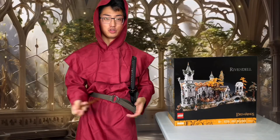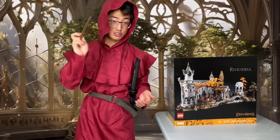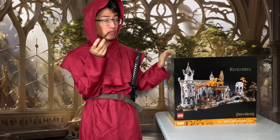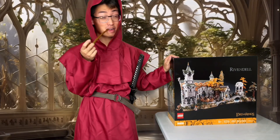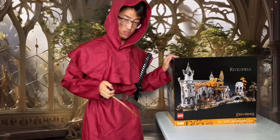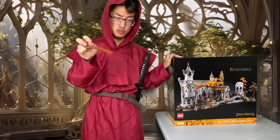Hello everyone and welcome to Sawyer Studios. I am Sawyer the Red, the sixth wizard that Gandalf never told you about — because the other five are white, I'm the only Asian one. I am here with the LEGO Rivendell set. Middle Earth needs our help and we need to build it, because in the elven wars it was destroyed. If the Rings of Power TV show can make up stuff, then so can I.